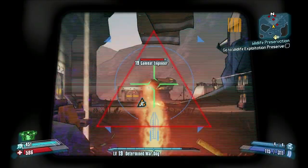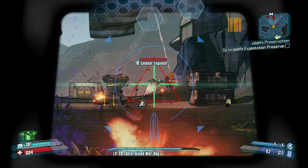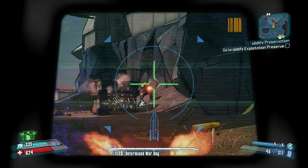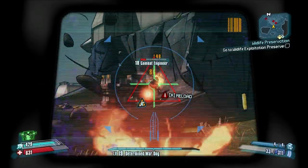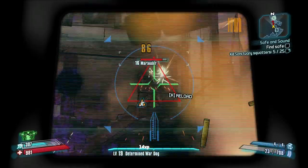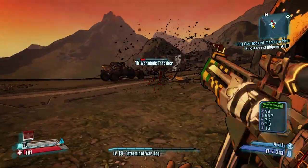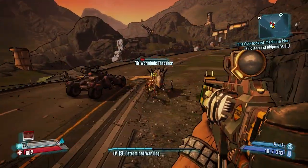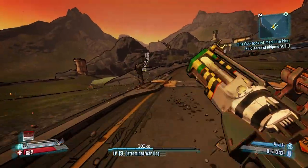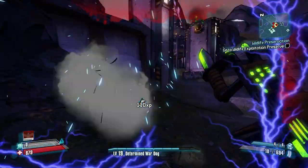Weapons with an elemental effect, except for explosion and slag, will always have a displayed elemental effect chance and elemental damage. Depending on the elemental effect chance, you're going to apply the effect more or less often. Generally, depending on the weapon type, the elemental effect chance may be higher or lower. For instance, for SMGs the elemental effect chance can be relatively low, whereas for a Sniper Rifle it can be as high as 50% easily. The higher the chance to apply the elemental effect, the better, because that means more bullets are going to apply the effect. You can apply the same effect over and over again several times, making it extremely effective to have a higher elemental effect chance.